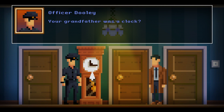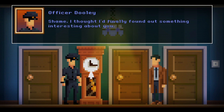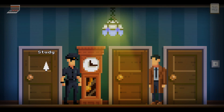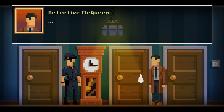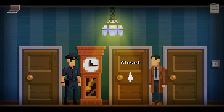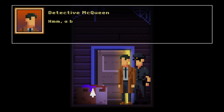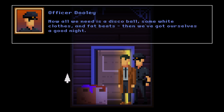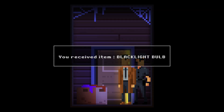This reminds me of my own grandfather. Your grandfather was a clock? No, he had a clock. Shame - I thought I'd finally found something interesting about you. One of those crystals is worth more than I get paid in a year. We could take one? You passed the corruption test - well done, detective. The study - locked. I wonder where I'd find a key. A blacklight bulb? May as well take it. Now all we need is a disco ball.